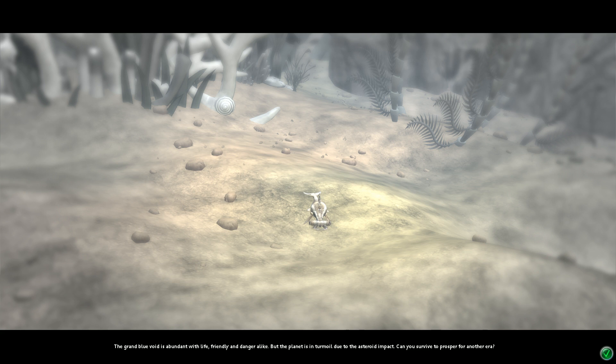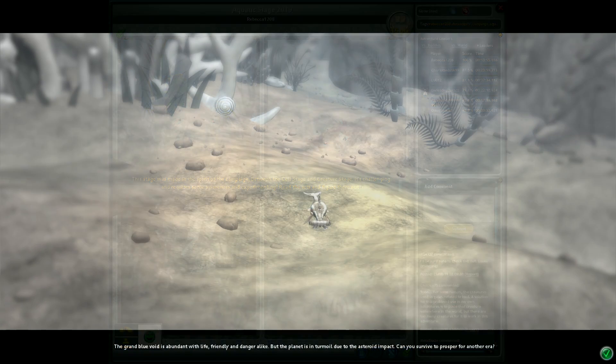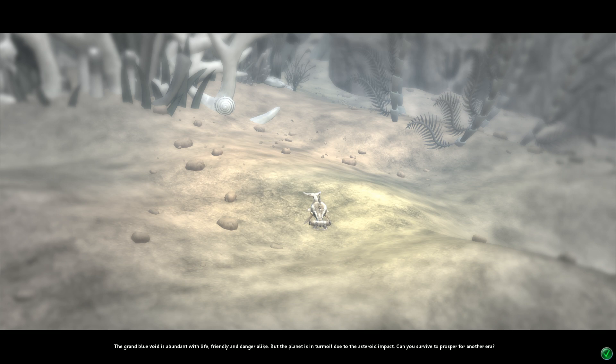The description for the adventure is: the stage was made in the spirit of the campaign between the cell stage and the creature stage. It is challenging and requires some awareness and experimenting — read the acts and figure them out. There are also 10 total easter eggs and references to spot. As it says ahead of us, the grand blue void is abundant with life, friendly and dangerous alike, but the planet is in turmoil due to the asteroid impact.